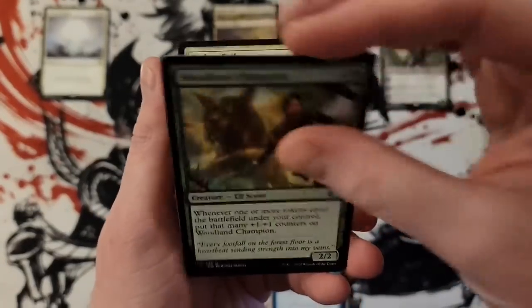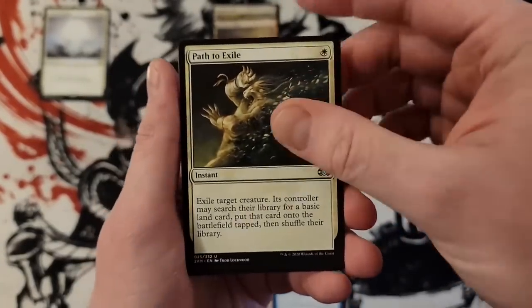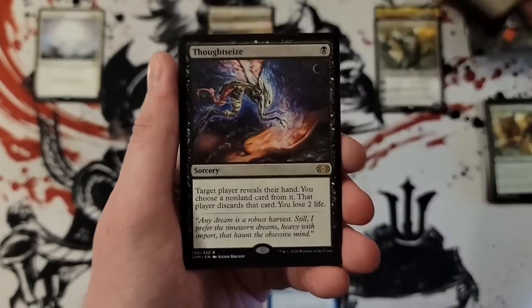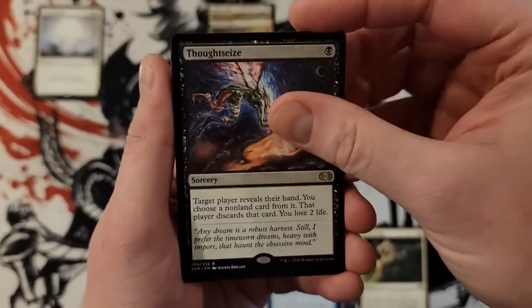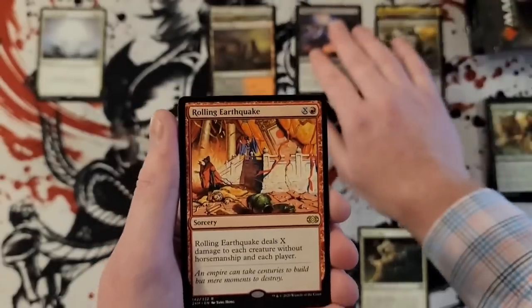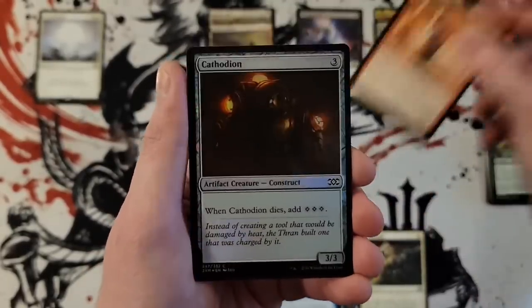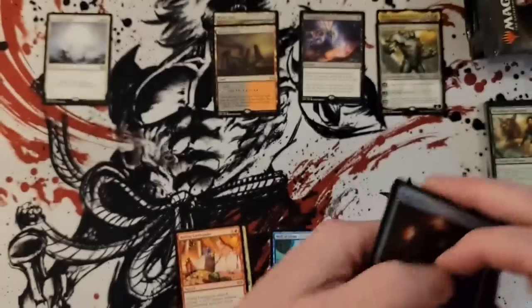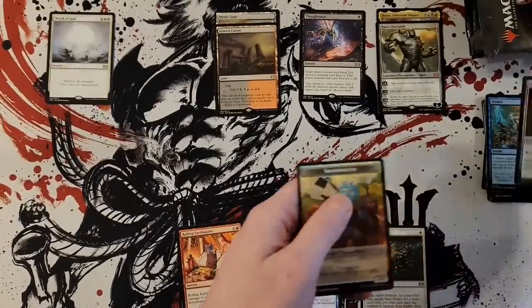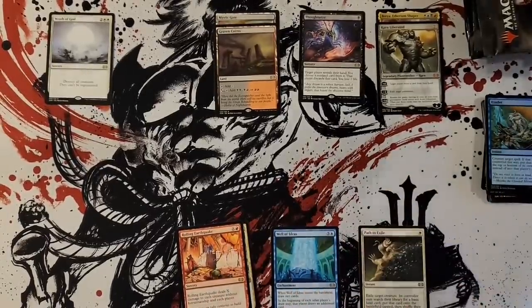Oracle, Champion, Path to Exile — first uncommon hit. Thought Scour, sweet, and Rolling Earthquake, Cathodeon, and Hinder. Oh that's right, Hinder is not uncommon — forgot, let's put it with the commons.